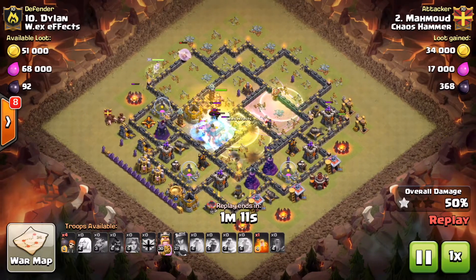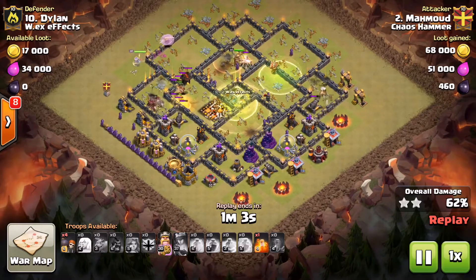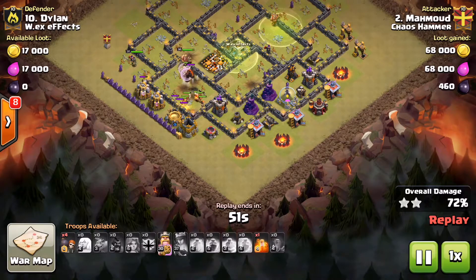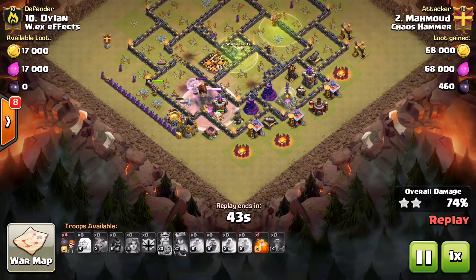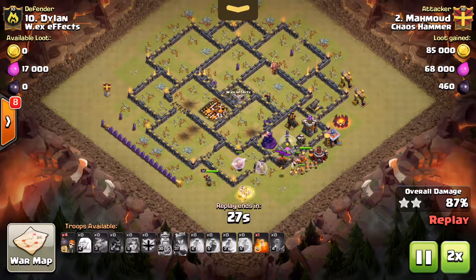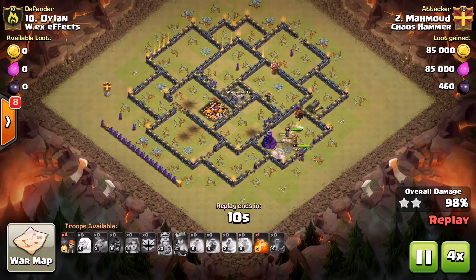He freezes it well and drops a heal, so by the time the valks get to that second inferno, his valks were all full health when they already took out that second inferno — pretty cool. From there, the valks just keep going through the base, knocking out the defenses. His healers are on the valks, which is pretty sweet. He uses his king's ability to zip through those few defenses. A nice three-star attack from Mahmood.